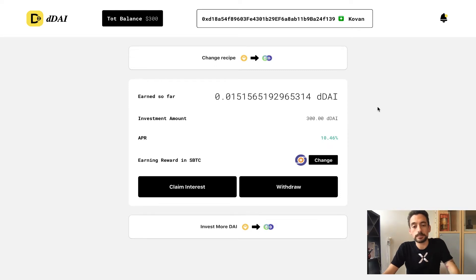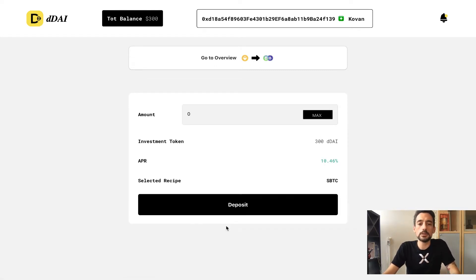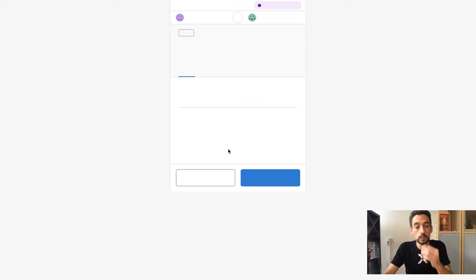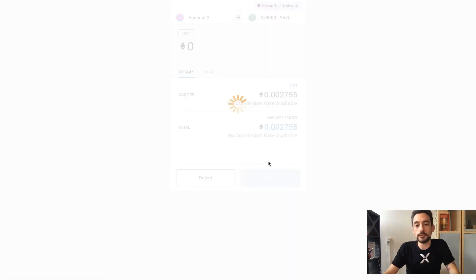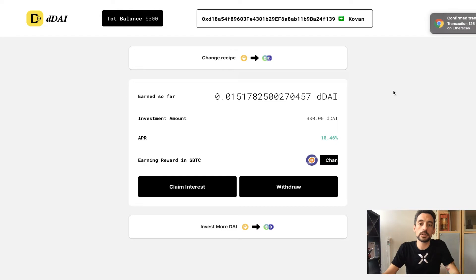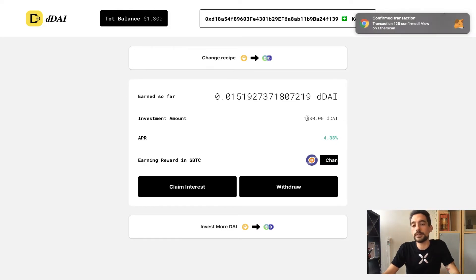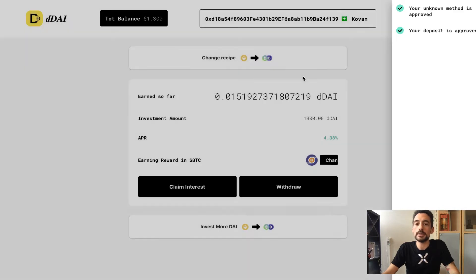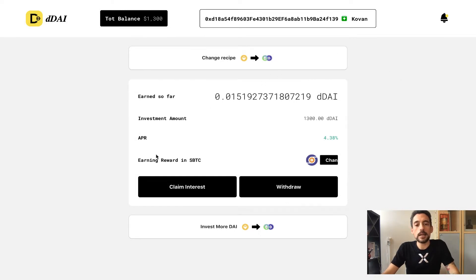The first thing I'm going to do is deposit a little bit more DAI into the application — let's say 1000. MetaMask is going to ask you to confirm the transaction. Once you hit confirm, you just need to wait a couple of seconds for the transaction to be mined. Kovan is usually pretty fast. Now we have 1300 dDAI. You can track the state of your transaction by clicking the bell button.